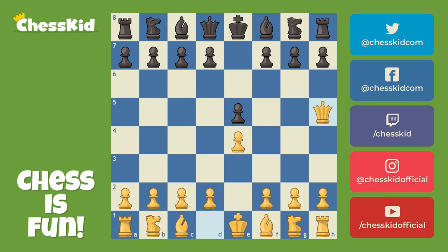Let's go back. After Qh5, a better move is to defend the E5 pawn — why not develop a piece? Knight C6 looks pretty good to me. Let's have white play the move Bc4, and you've seen this attack before. Be honest with me, you've tried this in a game, haven't you? Yeah, you have. The four-move mate, the Scholar's Mate.